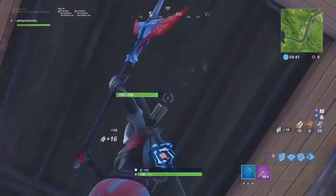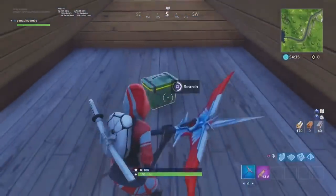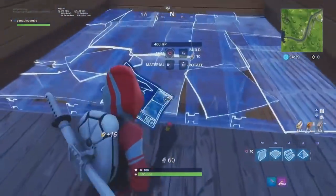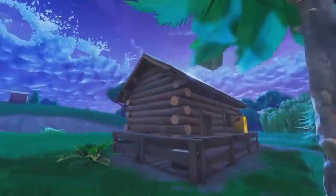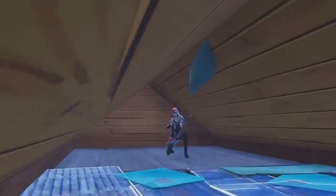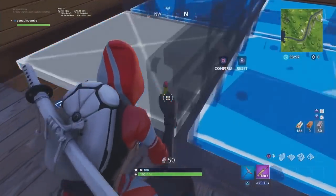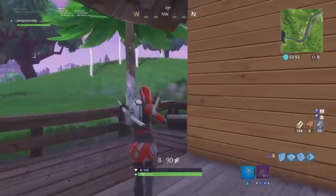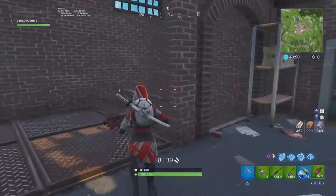Now this next spot — a few of you have told me about it. There are a couple of these around the map; one is next to the bridge near Tomato Temple. It's just a simple 2x1 cabin. You can actually get in the roof, and there is an ammo box spawn up there if you need some ammo. Very fast to get up here, and a lot of people come in here for cover, which makes it ideal for an ambush spot. The only time I'm using this spot is if I'm AFKing in solos — it's kind of out in the open.